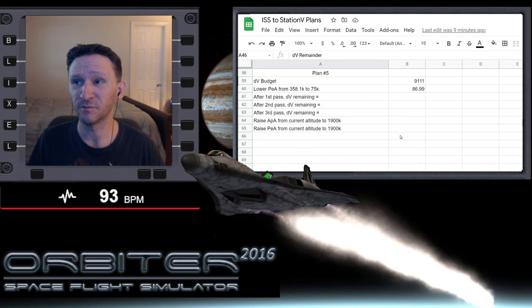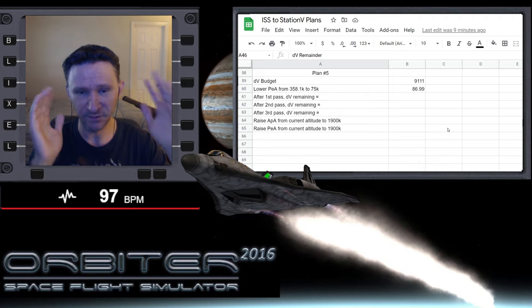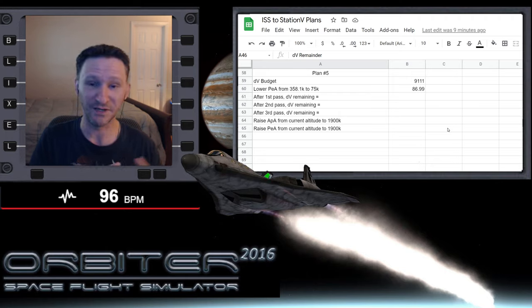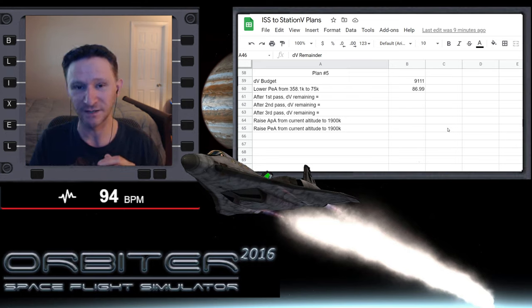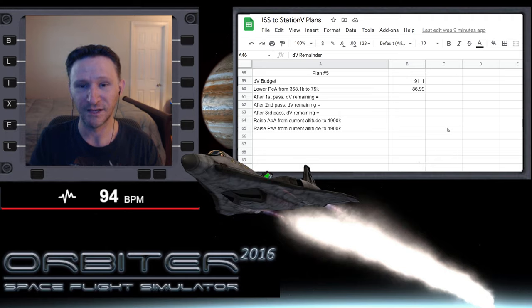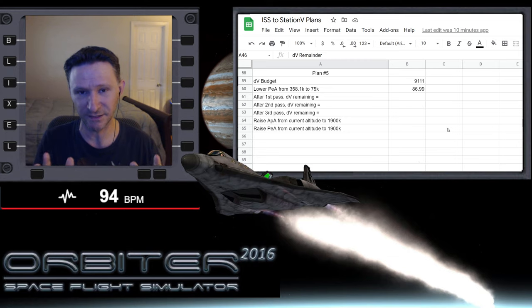We also talked about plan five, and this is the one I want to visit in this video. A while back — I'm recording this on July 3rd but my upload queue is very full, so who knows when you'll see this — I recorded an ISS to Mir flight where I dropped down to the atmosphere and used it to get some plane alignment. At the time I had been away from Orbiter for six years and didn't do that very well, but I just wanted to demonstrate the idea. So we're going to revisit that in this flight, and I'm going to try to execute it correctly, or at least as well as I can.